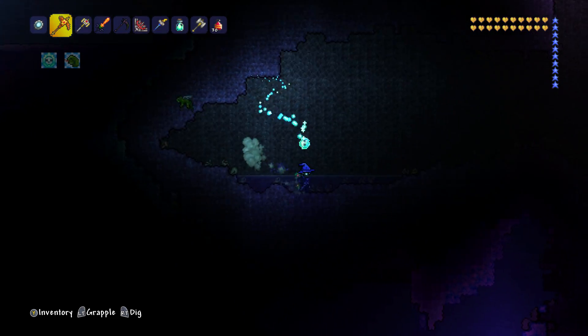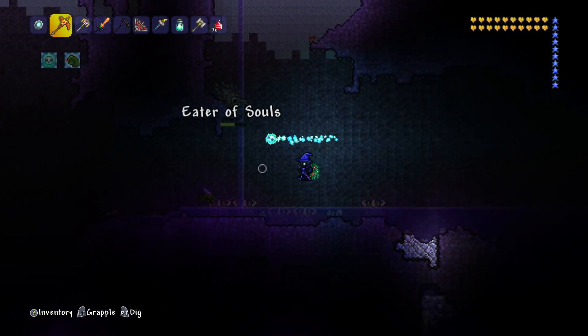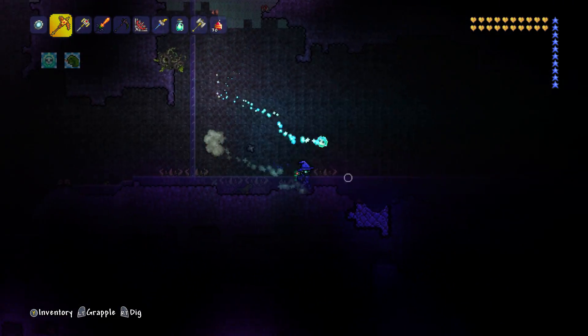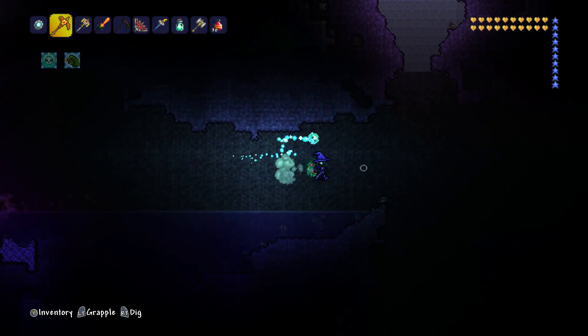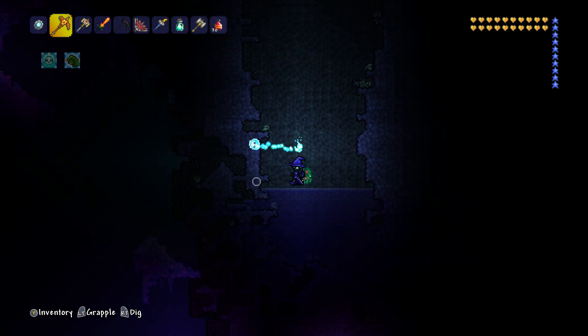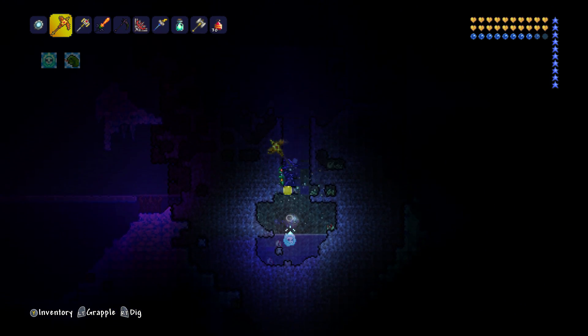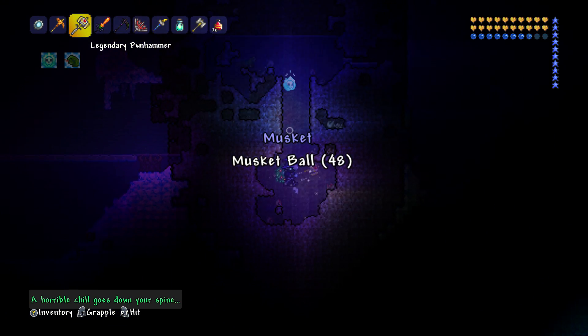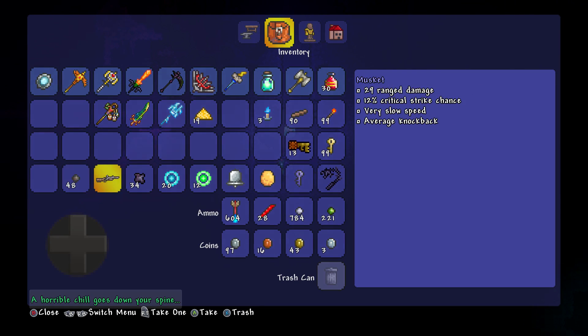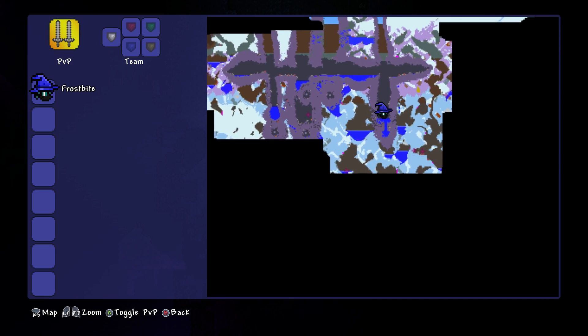No idea — just came into my world and it was gone. I can't even play my world online, so someone couldn't have taken it. Maybe I placed it somewhere else. I literally could not find it at all. So it would be really cool if I can find some of those today. Here's our first one. Oh, we've got a Musket, which I'm not really too bothered about getting because I don't need one — I've got about 10 of them.